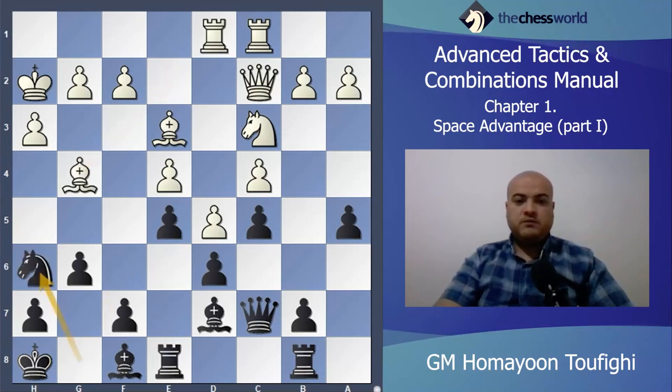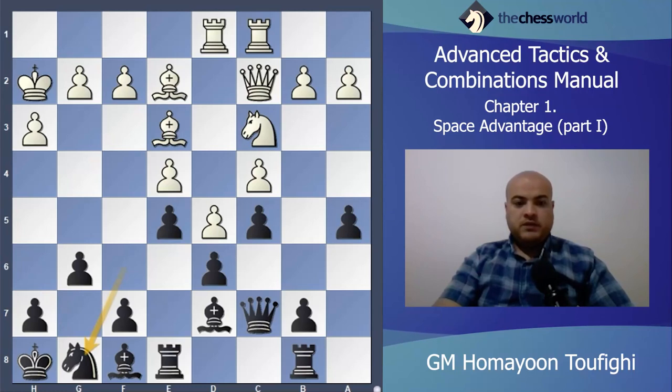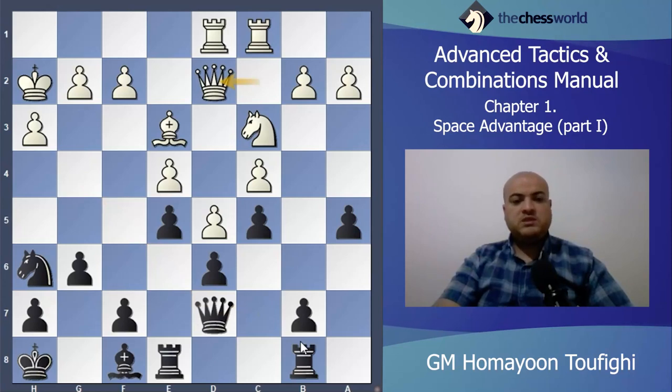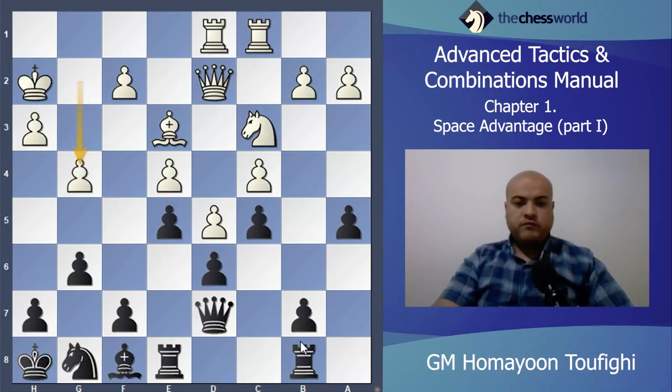After Knight g8, Bishop g4 he played. Black wants to play f5, and Bishop g4 is a prophylaxis move. After Bishop g4, Knight h6 he played. Now Bishop takes g4 and Knight takes g4 is coming, Bishop takes d7, Queen d7, and Queen d2 here. Knight goes back to g8 and then I can play f5. Here g4 and f5 he played.